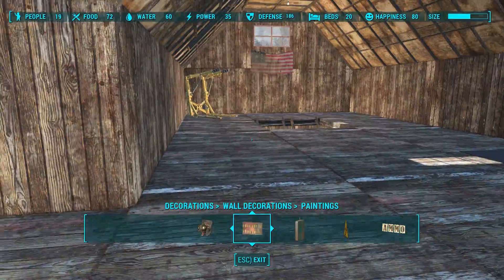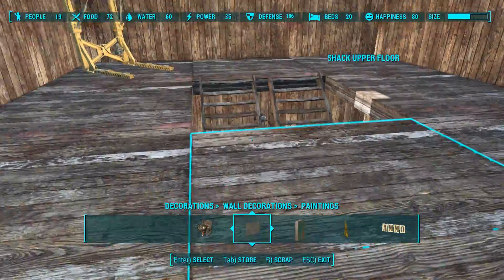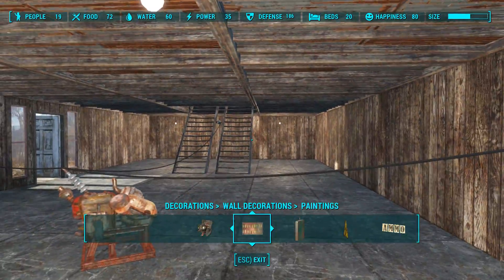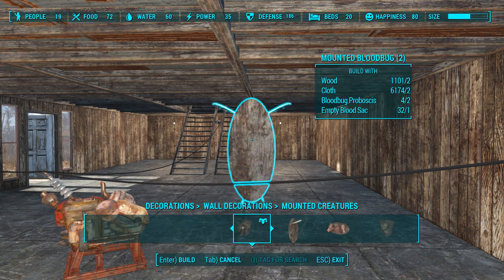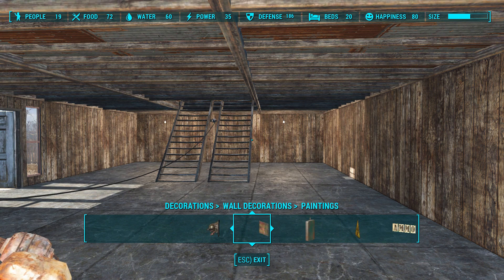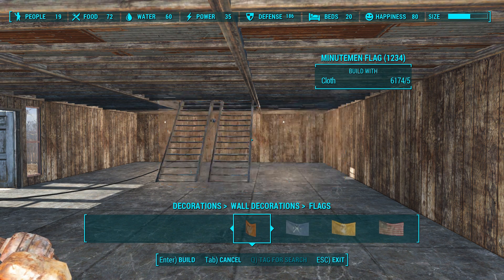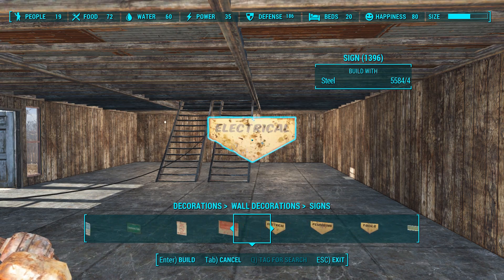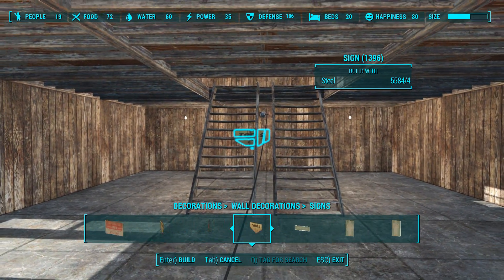I really want a pool table somewhere too. I really liked the way that looked in the other settlement. All this power mess is purely to power the lights temporarily so I can figure out if I like the positioning or not. There are more flags but I don't need that — I have two upstairs.